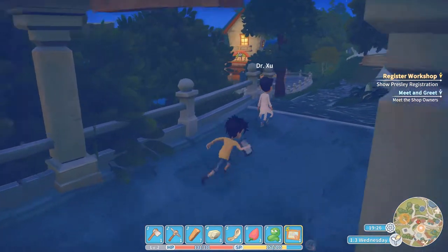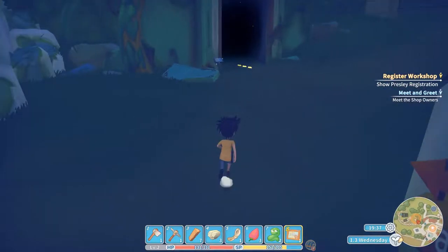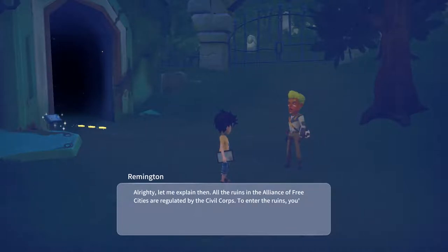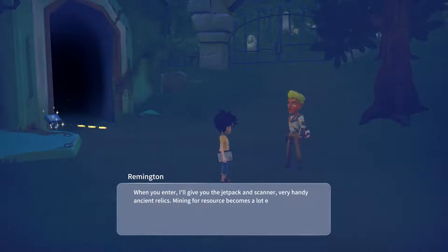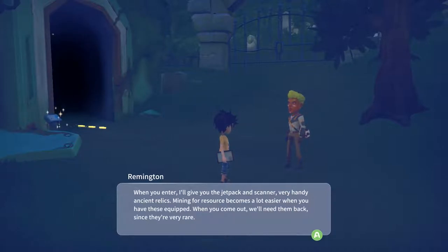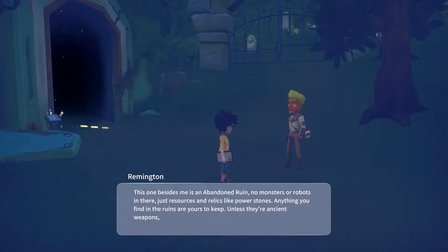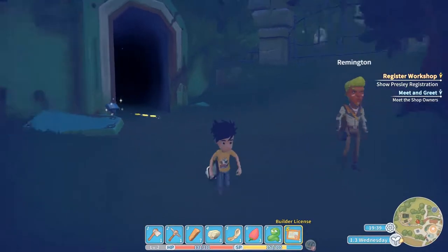Looks like we only have one more store owner. Oh - abandoned ruin! 'Hey there, first time ruin diving? All the ruins in the Alliance of Free Cities are regulated by the Civil Corps. To enter the ruins you'll need to pay a maintenance fee. When you enter I'll give you the jetpack and scanner - very handy. Ancient relics mining for resources becomes a lot easier. This one beside me is an abandoned ruin - no monsters or robots, just resources and relics like power stones. Anything you find in the ruins are yours to keep unless they're ancient weapons, then hand them over to the church for destruction.'